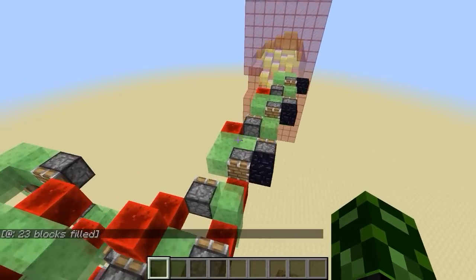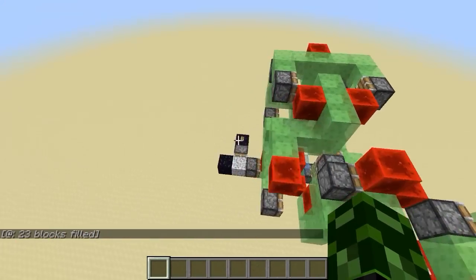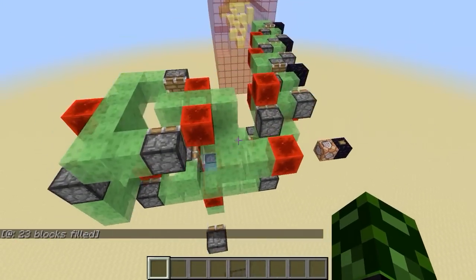For now, I just have a command block that deletes it. So on this one trip, we mined 23 blocks. And then we fly again.